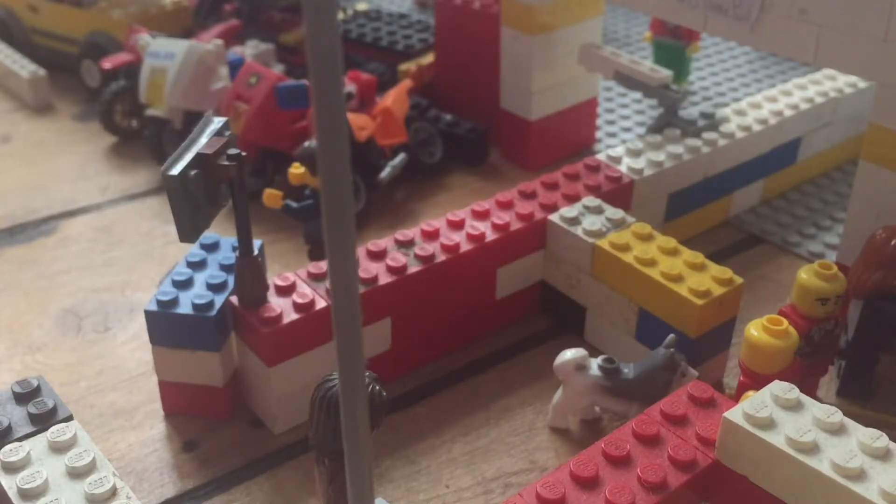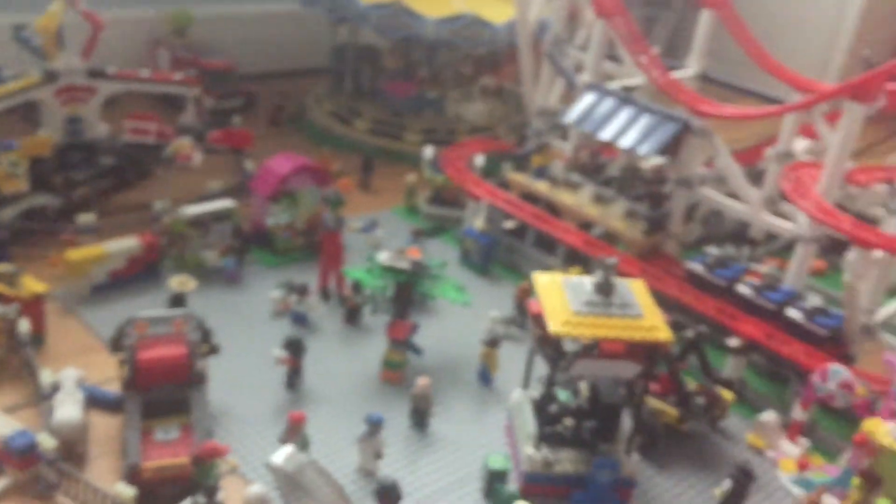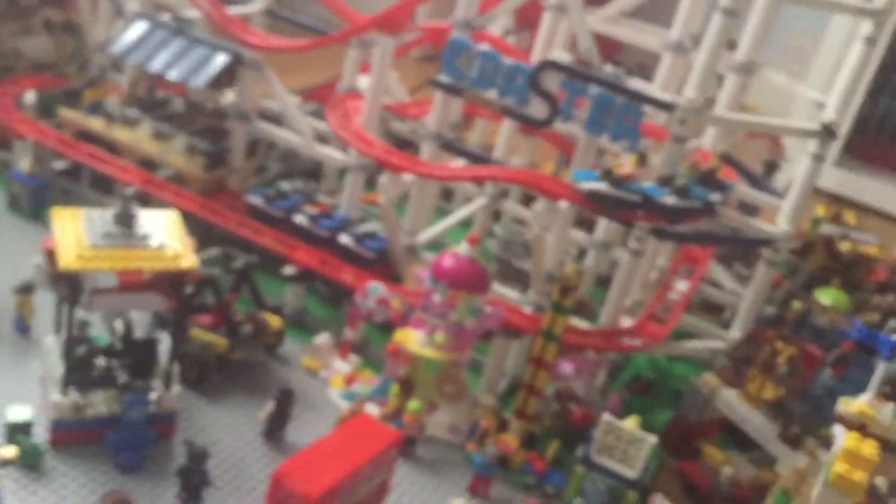So each one is for a different area. The red one will cover this area, the blue one will cover over that area, and of course there's one for Pirates Cove.